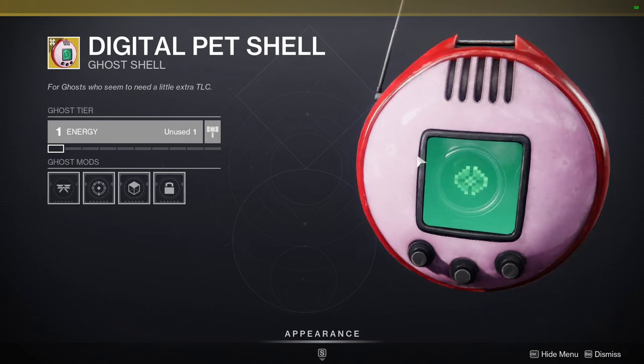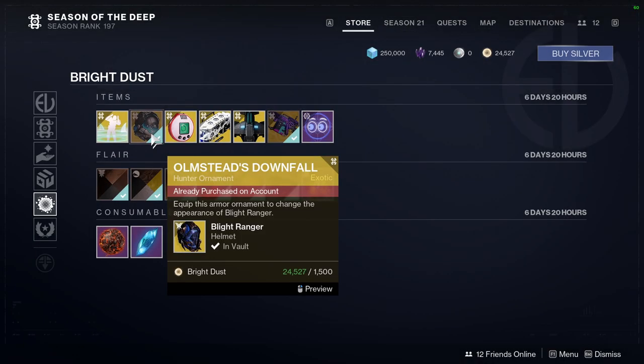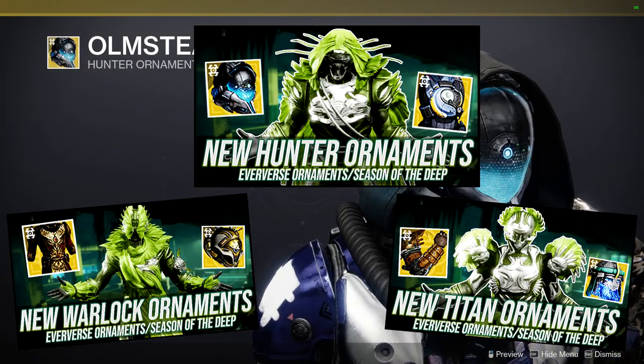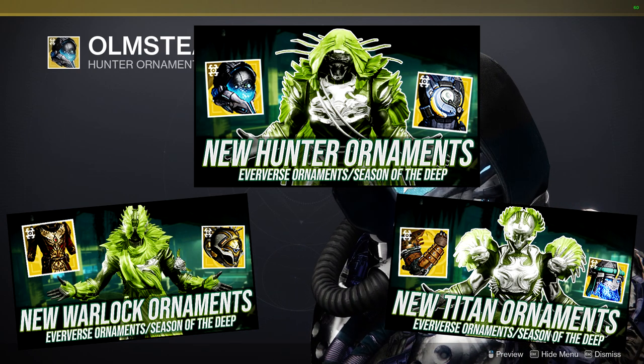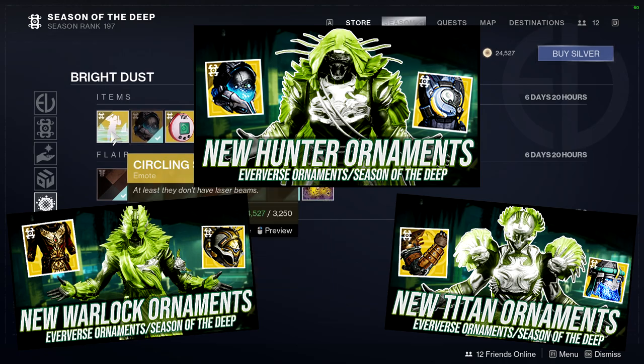Digital Pet Shell — a lot of people might not know this one, it's old. Olmstead's Downfall — I made a video for this for all the classes, and I will definitely be picking this up because I hope to god one day they buff this exotic so it could be useful. And it is Blight Ranger that I'm talking about.